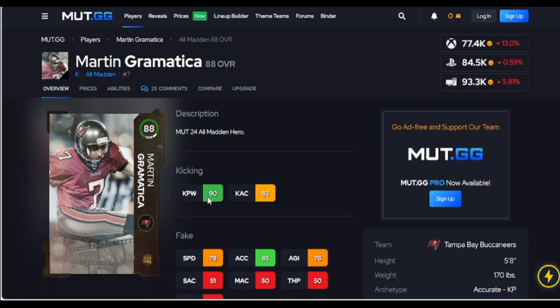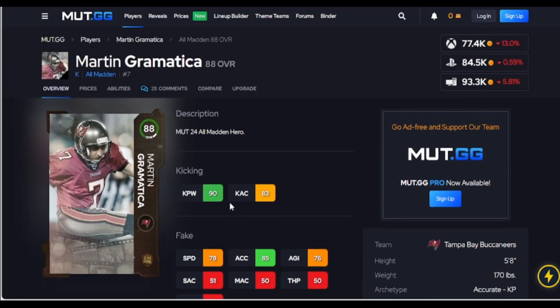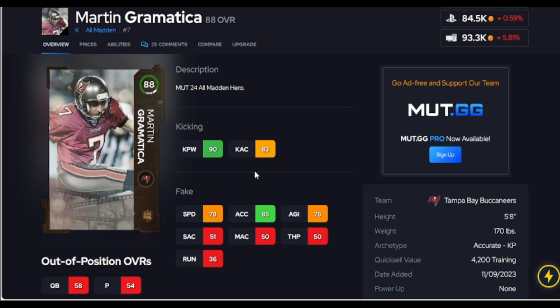Now this kicker — I gotta talk about him. 77k for 90 kick power. If you look at other kickers with 90 kick power, you're looking at 200k, so this guy is a great value. You can put abilities on him — he gets the ice kicker ability, so if they call a timeout late in the fourth quarter, he won't get frozen and you won't get the crazy kick meter. With 90 kick power this is the only kicker I need for the rest of the year — this will be my kicker till the end of Madden.